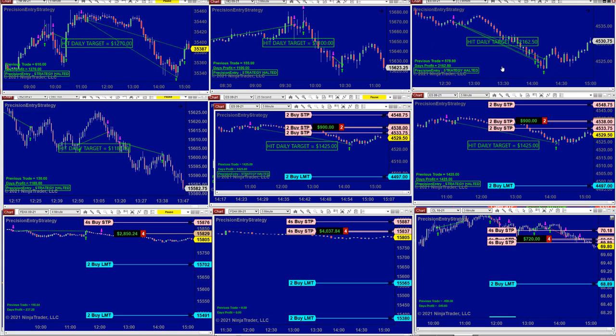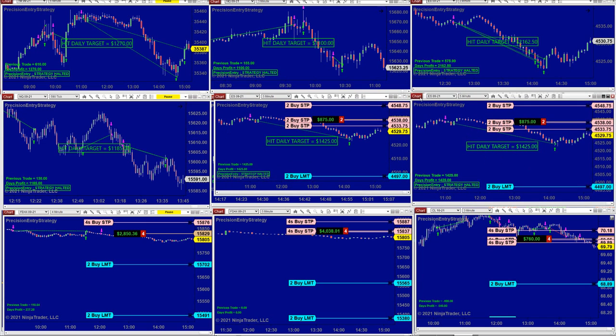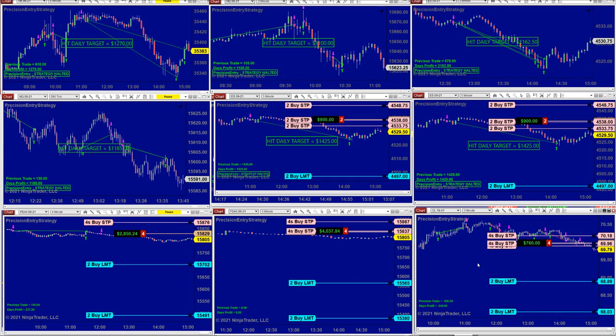It did a very good job — $2,000 — and the NASDAQ we always show you the 590 ticks. It's very consistent every day. The ES five-minute is still the same. There are two of the same auto trade, same chart, but one of them is on one account and the other is on a different account. That's why you see the same chart — they are on two different accounts. You can do that if you have two different accounts.